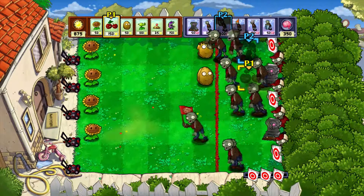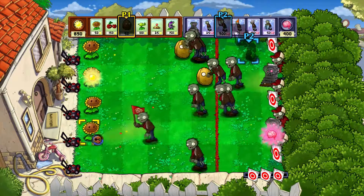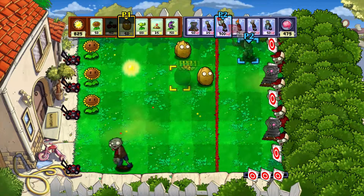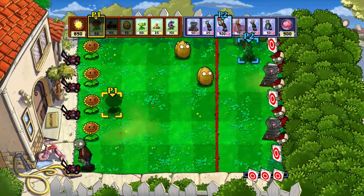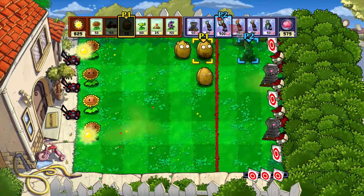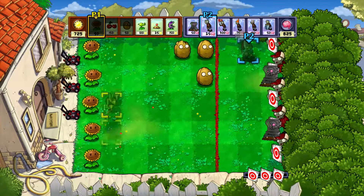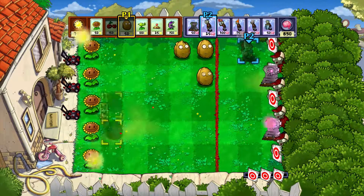I'm basically just building as many Sunflowers as I can. And with the second controller, I have it gathering as many brains as it can. Mainly because, as you can see, each zombie costs about 100 to 200, give or take. And of course, this makes it a lot more challenging.